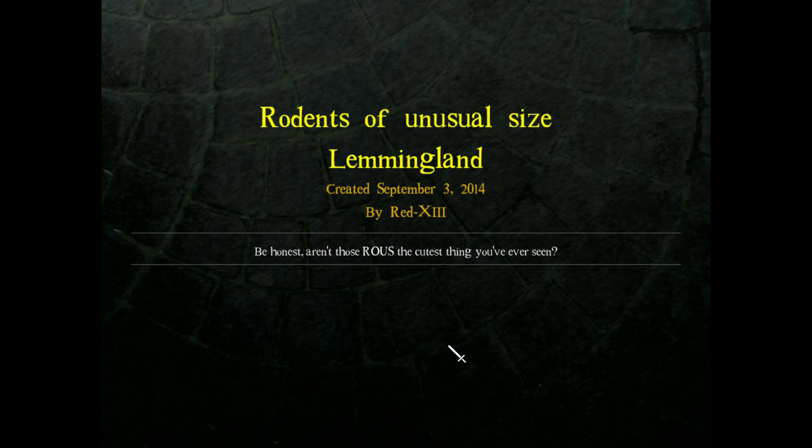I read it's level 13. Aren't those R.O.U.S.s the cutest thing you've ever seen? They are pretty cute and I am a huge fan of them. So this is an 8-brain hold. I'm expecting to be here for a while, but at the same time they're lemmings — how bad could this be really?